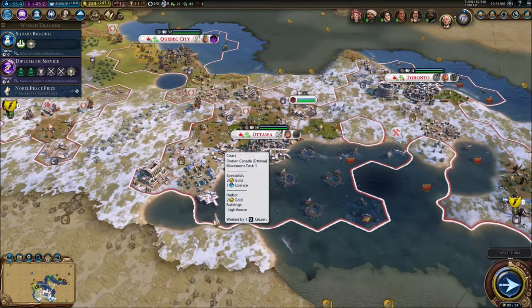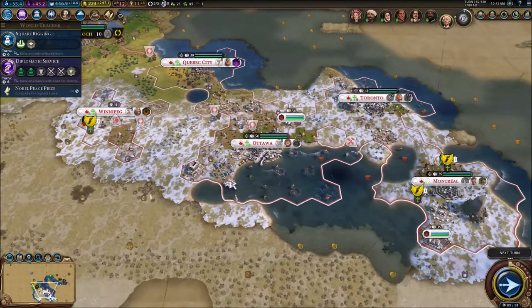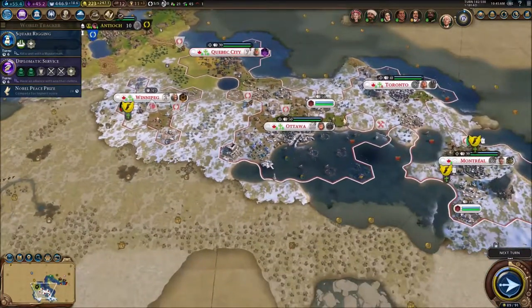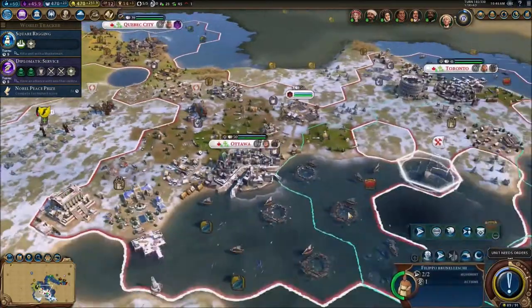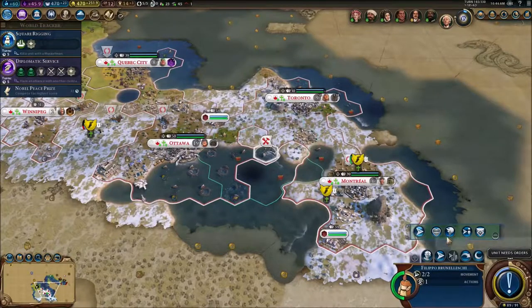Hello everybody, my name is Gondemore and welcome back for another video of Civ 6. We're going to continue this series — as you can see, on the last video we left off with Winnipeg built. We now have five cities in total. I am much better at the game now than when I first started the series.